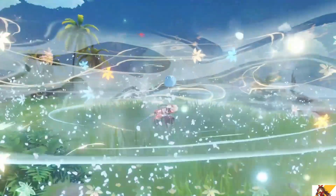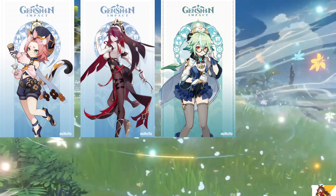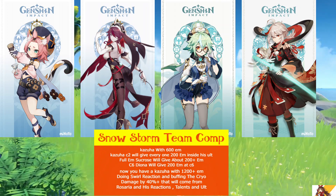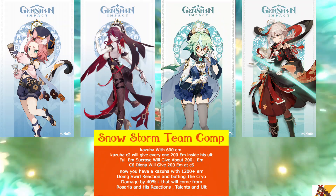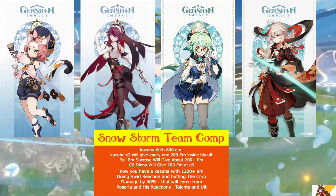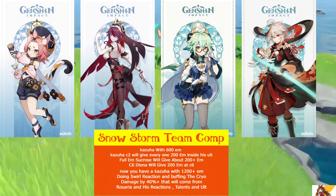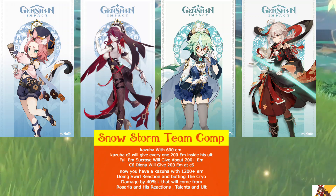For this team we need C6 Diona, C2 Rosaria, C2 Sucrose, and C2 Kazuha. The idea behind this team is to buff the elemental mastery as much as possible, so Kazuha can buff the team's cryo damage through his talent, while Rosaria keeps her ult on the field 80% of the time, dealing a massive amount of continuous cryo damage. Also, let's not forget the insane damage that will come from the swirl reactions from Kazuha and Sucrose.